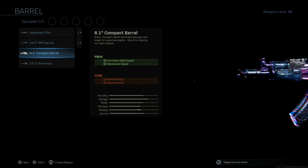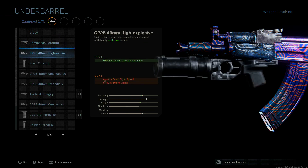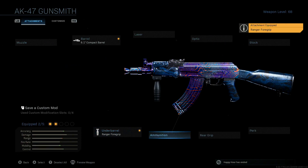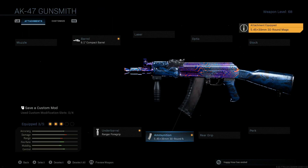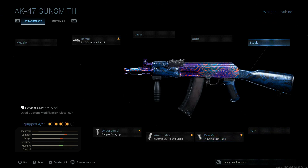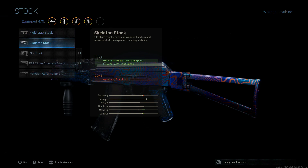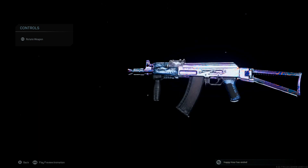Let's hop right into this class setup. We're going to be skipping over the muzzle, going to the barrels, and throwing on the 8.1 inch compact barrel. This is all about movement speed, but we still maintain a very solid bit of accuracy. Next up is the underbarrel — we're going to throw on the Ranger foregrip. For ammunition, we're going with the 5.45 by 39 millimeter 30 round mag, which gives improved fire rate along with some improved control, very useful in standard multiplayer. For the rear grip, the stippled grip tape for sprint to fire speed, then the skeleton stock for ADS sight speed and aim walk and movement speed. It's a very nice looking AK-47 setup and it actually runs very good.